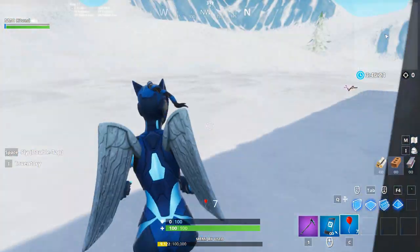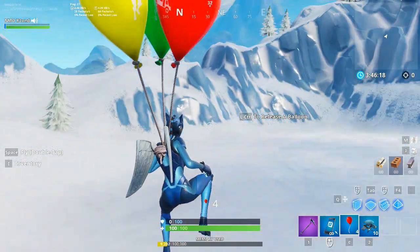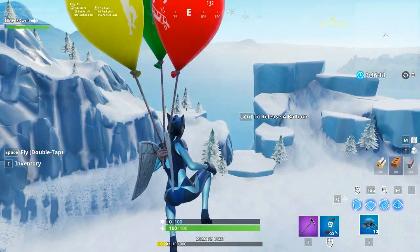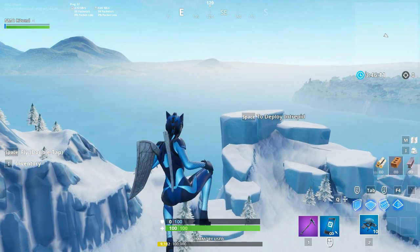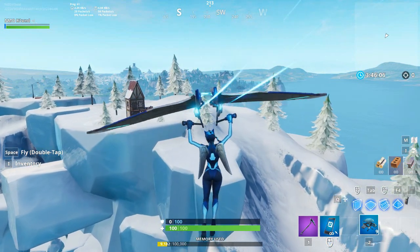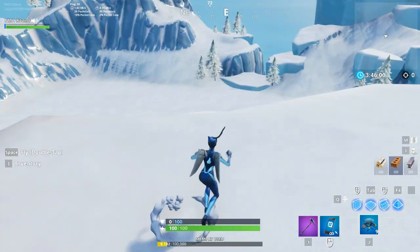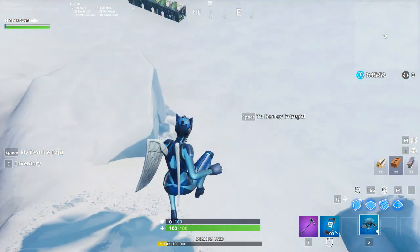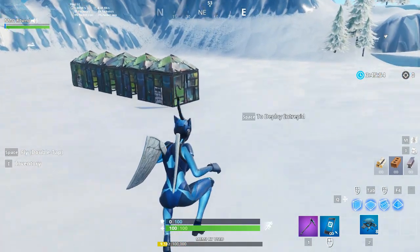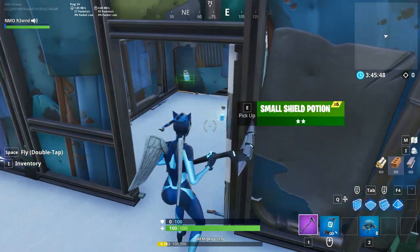As for gliders - here's a good way to use them. You don't even need to have them in your hand; just go up to max height and it auto-deploys. I'm not sure if there's an undeploy on these, but I'm pretty sure there isn't. They also go slightly slower than a regular glider.